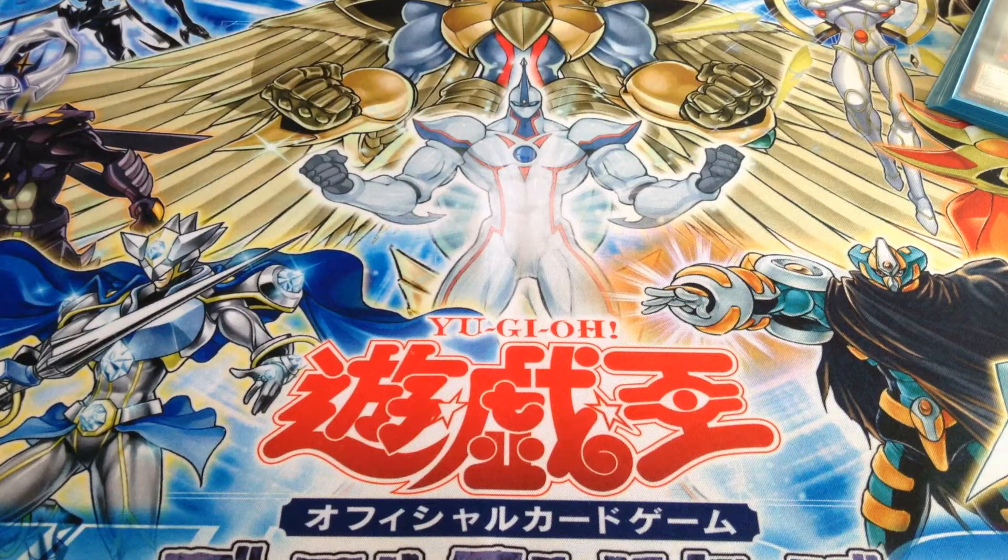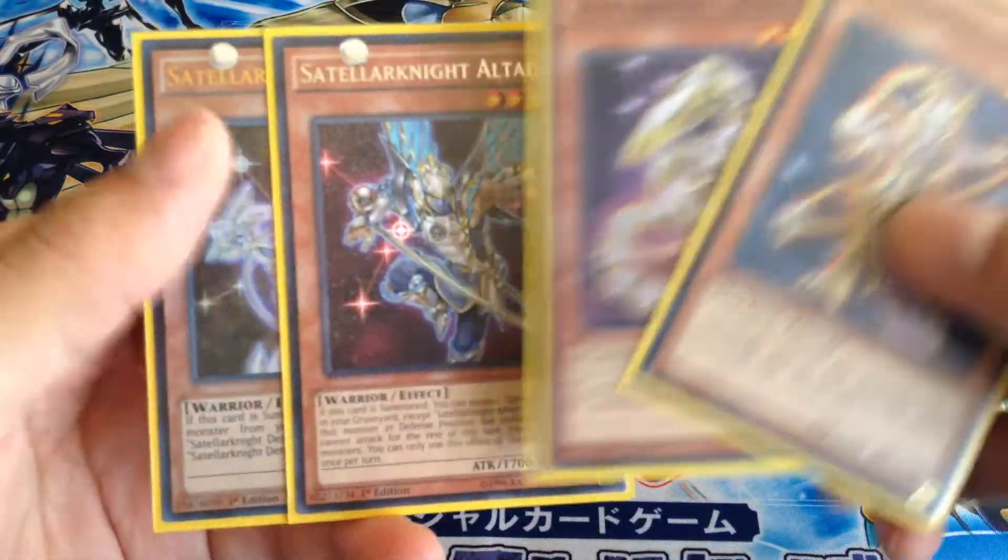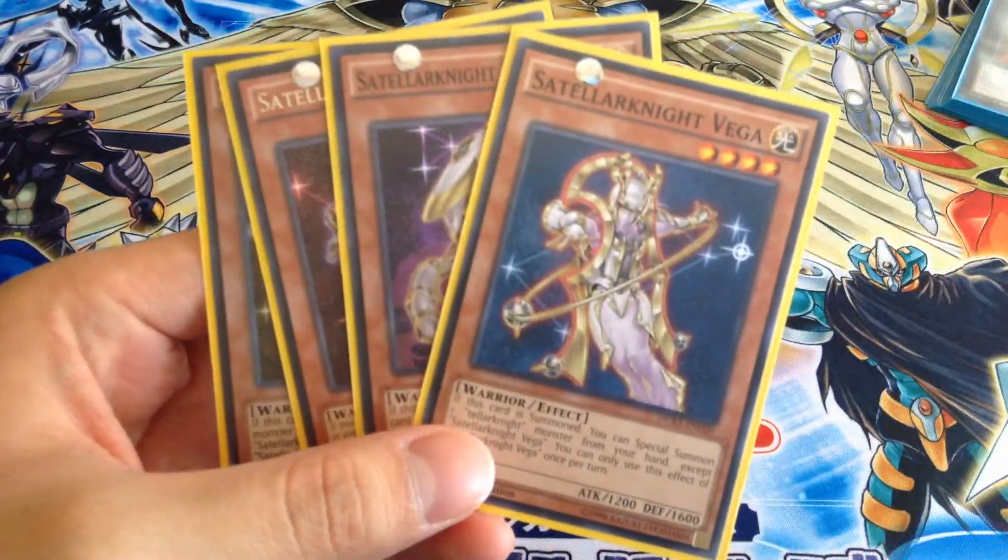So you got your four main Sotelar Knight monsters: Deneb, Altair, Unukalhai, and Vega.